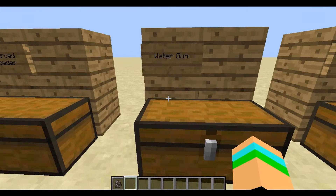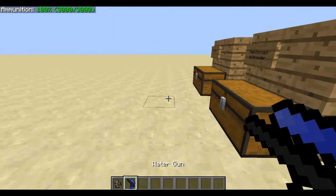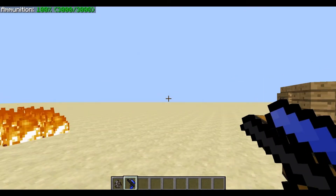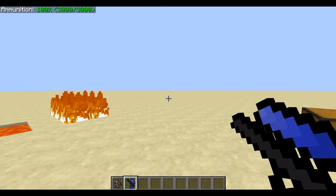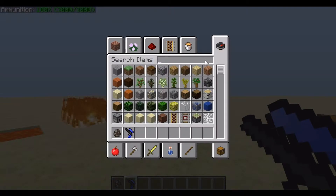The first gun is the water gun. It's crafted using 3 iron ingots and a bottle of water. The canister is created using 4 water bottles, an empty canister, and a reinforced gunpowder. What this gun does is it can push back mobs slightly, it can turn lava to obsidian, and if you spray it at blazes it will deal 3 and a half hearts of damage.